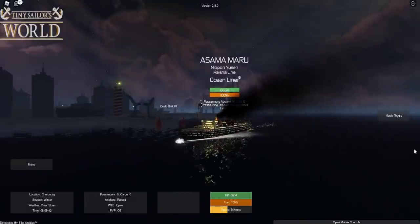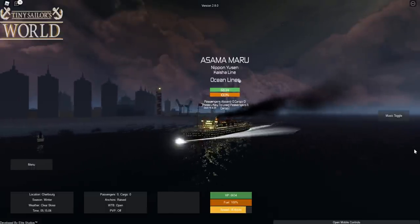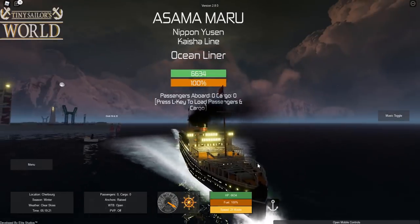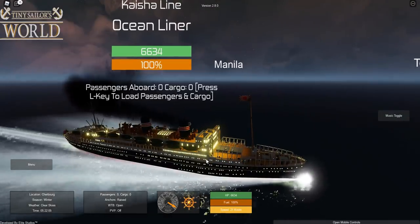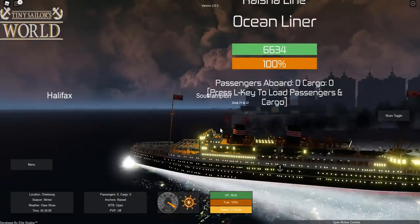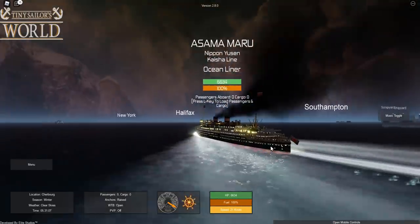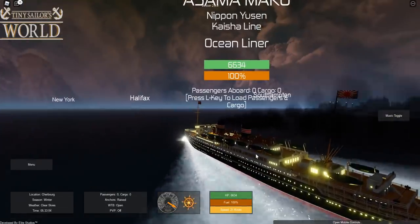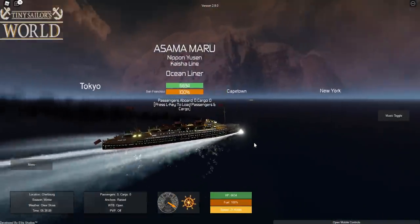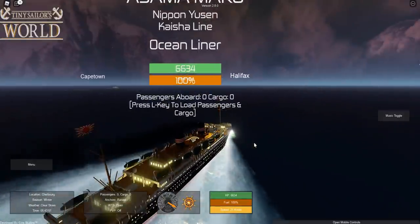Here we are in Cherbourg and today we are checking out the Osama Maru, a Japanese ocean liner. It looks very interesting — it has a lot of beam support, probably canvas support, all over the front of the vessel. It's got two nice funnels, a nice bridge, a forward superstructure, a midsection superstructure, and just a bit of aft superstructure as well.